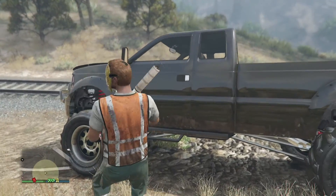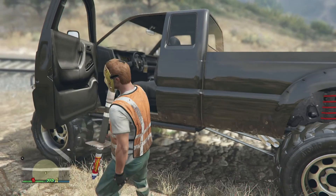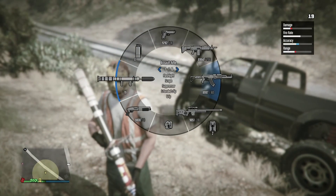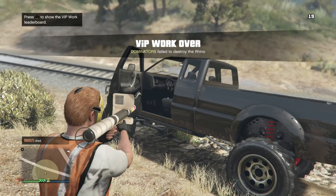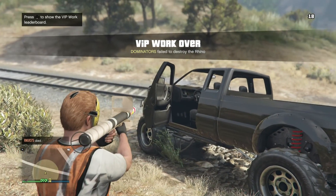Mine is armored, so it's going to take me a few more shots. For different cars and different vehicles, it'll be different spots where the fire is. You're just going to open one of the doors, then take out a firework launcher and shoot one in there. If it doesn't set on fire because mine is armored, just shoot another.